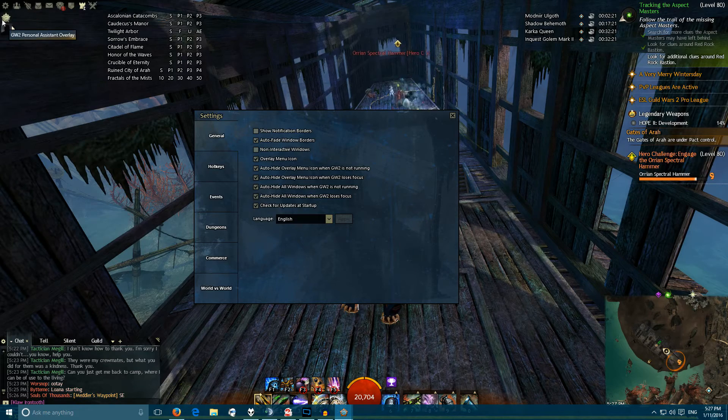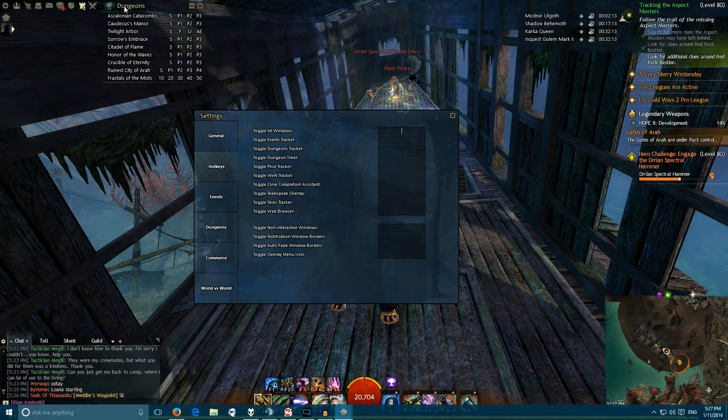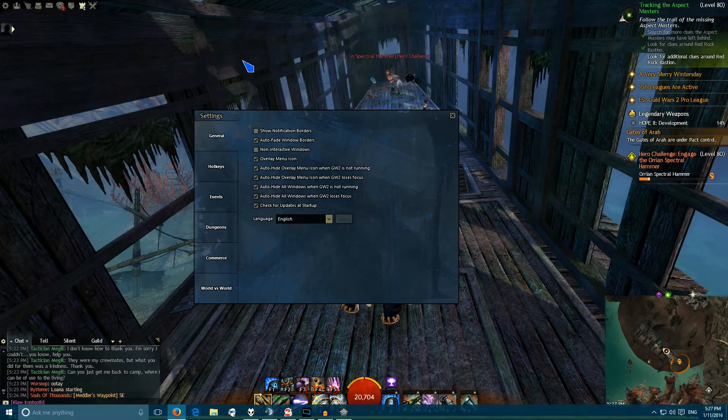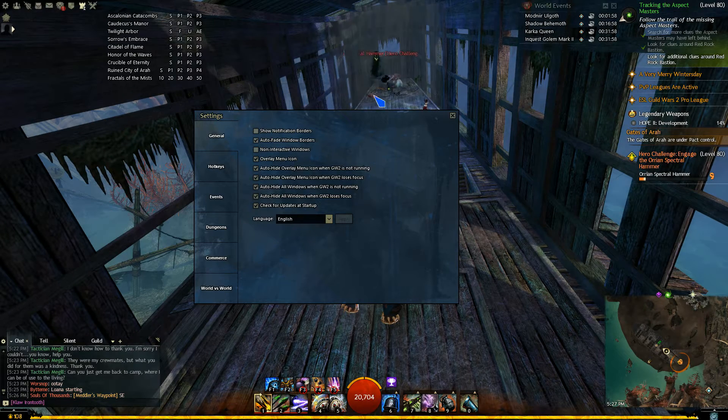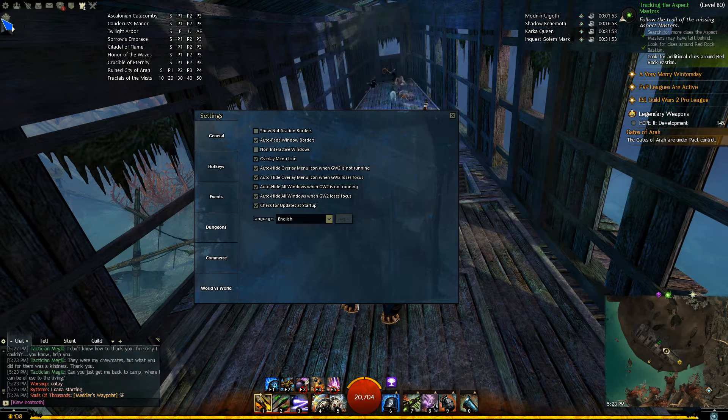You can set all of the settings right here. The Overlay Menu Icon is this little icon right here — you can have it on or off because you can set hotkeys for opening and closing any of the overlay sections. Auto Hide When Not Running and Loses Focus: if you click off the window, they will all disappear; if you click back onto the window, they will all reappear. You can set that for both the windows and the overlay menu icon.